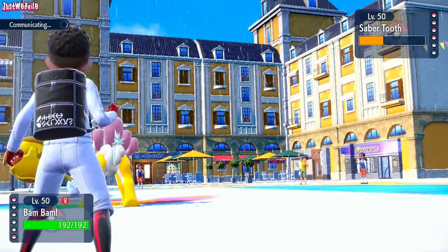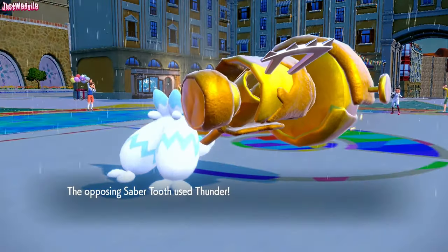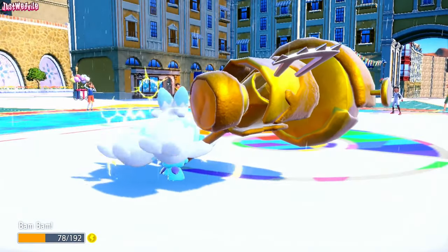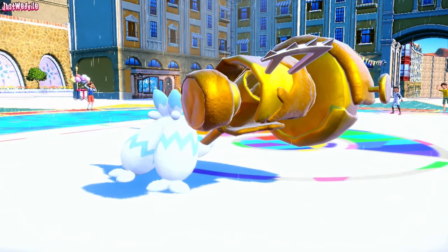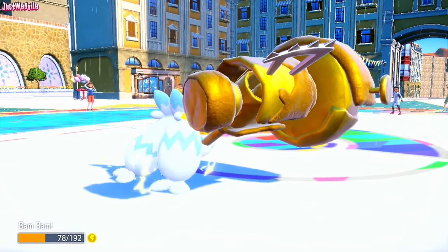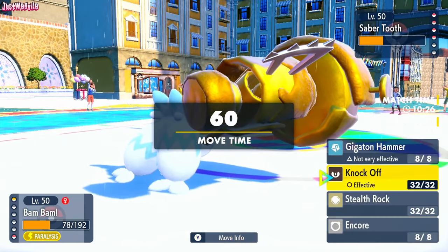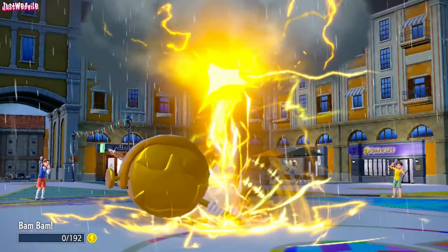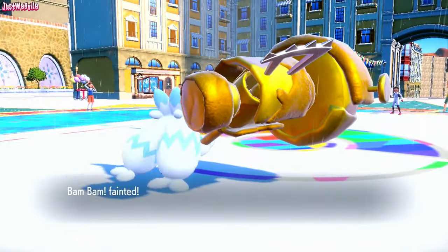They go for a Thunder and actually outspeed us — does over half and paralyzes us. If we get fully paralyzed it's all over. We couldn't move — we're fully paralyzed. Have we just lost? We lost anyway because Feraligatr just gets bodied by the Raikou. But still, we had some trouble there. That's going to have to be the game right there.